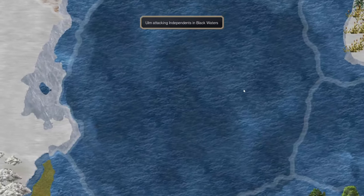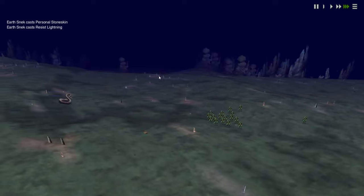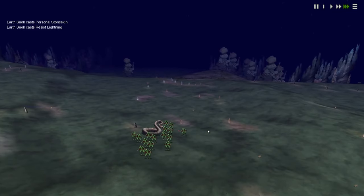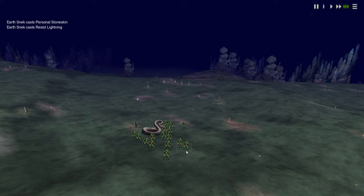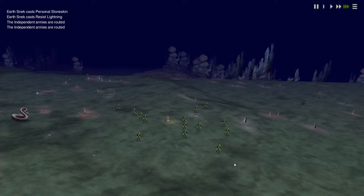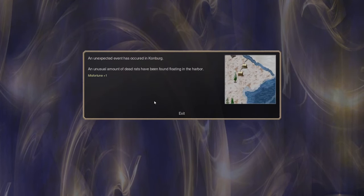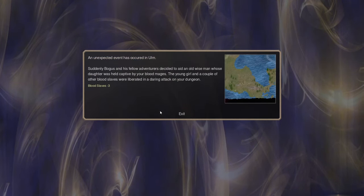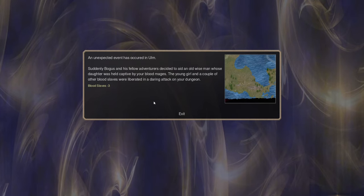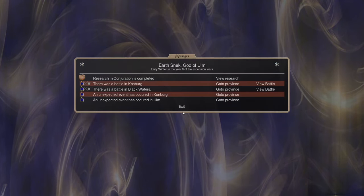Let's have a look at the Battle of Blackwaters and see how our god does. There are a bunch of shamblers — they don't have very good attack or defense skill, they do decent damage from high strength, but there aren't that many of them. And they're already running — wasn't even close. Good job, Earthsneak. Then an unexpected event in Comberg: misfortune plus one. And in Ulm, an adventurer came and stole all the blood slaves we got last turn — well, we weren't really going to use them for anything anyway.